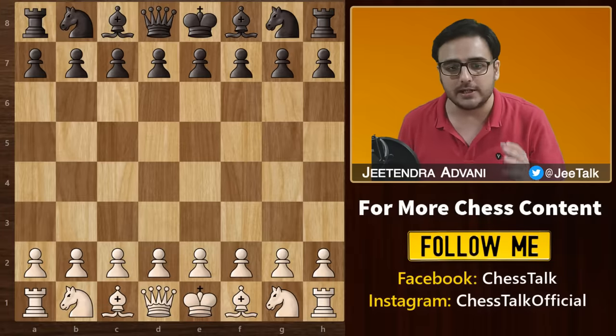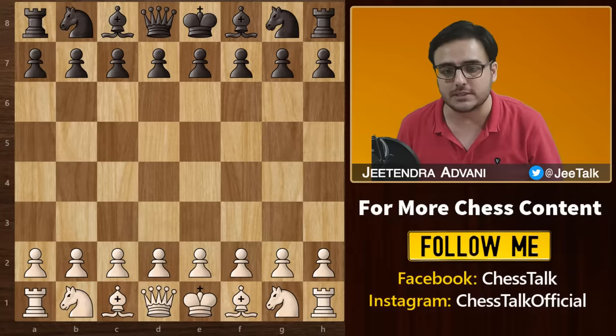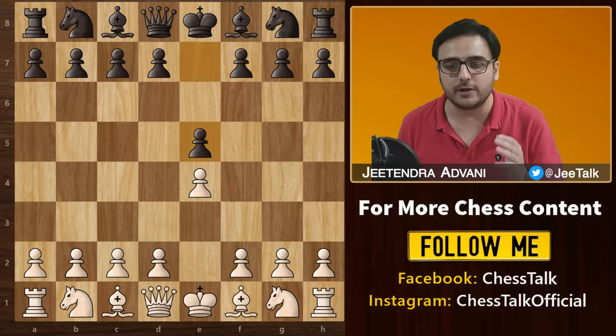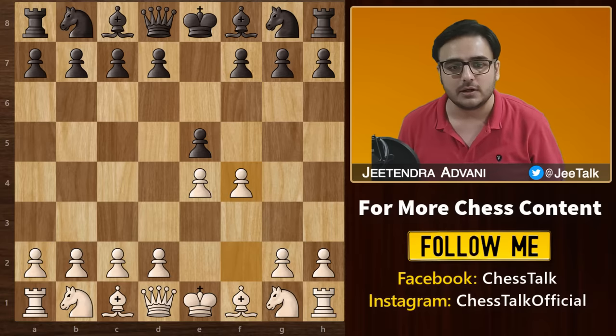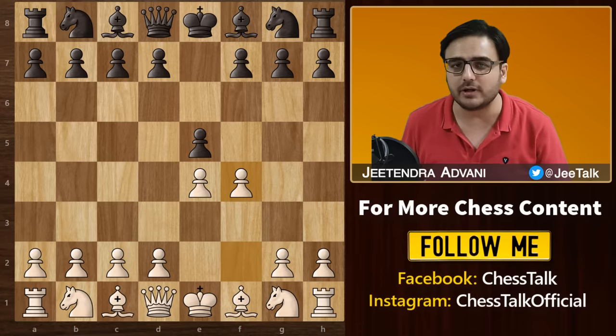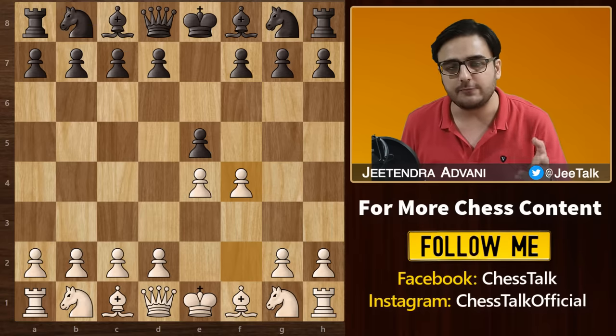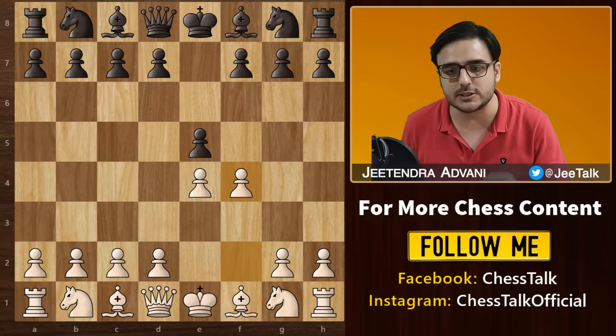Andersen was playing as white and Kayseritsky was playing with the black pieces. Andersen started with e4, Kayseritsky played e5, and then Andersen went for f4 — the King's Gambit. This was a game played in 1851 and in those days, it was quite common to accept such gambits. Therefore, black obliged and he took this pawn on f4.